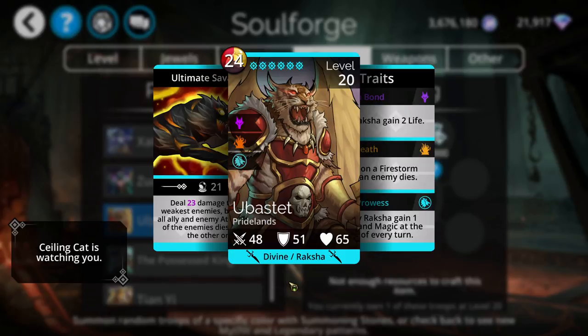Since Ubistat is divine, if you include it in a team with Divine Ishbala — which is a legendary troop — you can have all divine troops start with 40% mana.